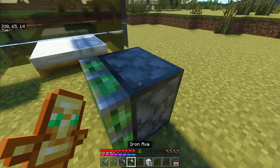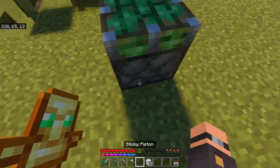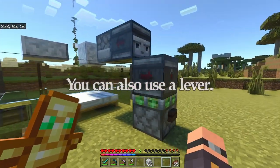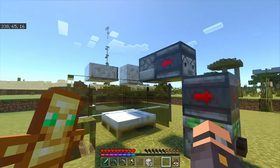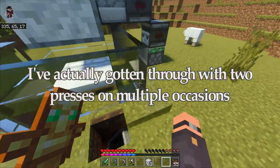Grab your sticky piston, make sure it is facing upwards, and get your button — that'll stop the clock. Whenever you want to feed your villagers, you just press this button and it will shoot out a bunch. Usually you just have to press it about four times and they'll be able to breed.